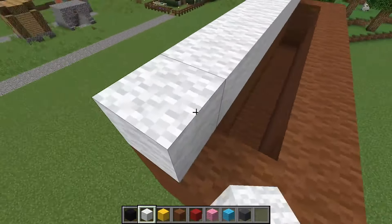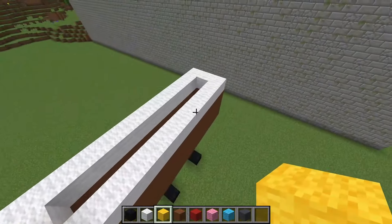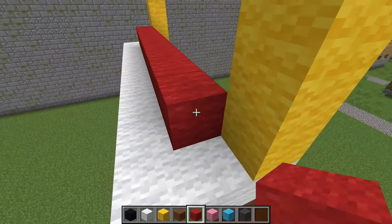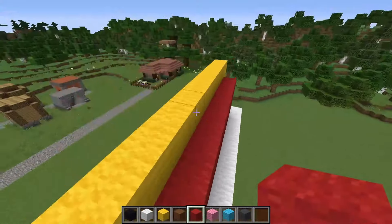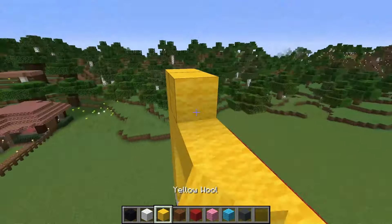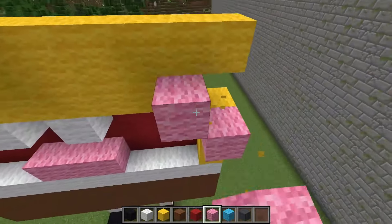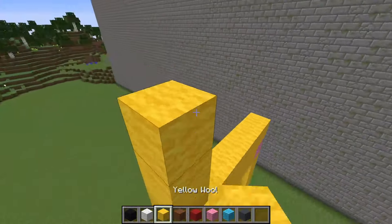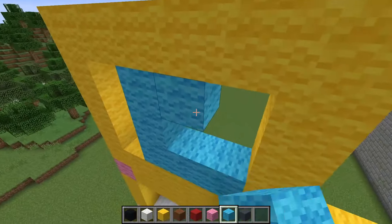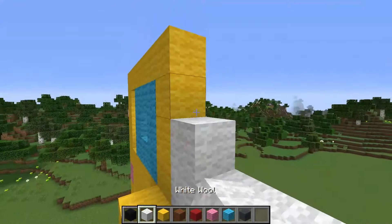Now I put yellow wool. Red wool in this empty space — I build his mouth and now the teeth. I continue to build SpongeBob's face from yellow wool. I build his eyes from blue blocks — although no, from white blocks of wool.